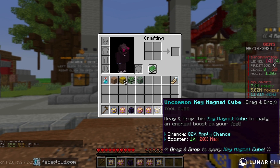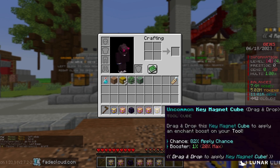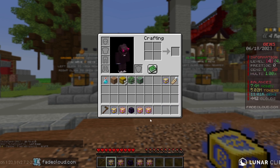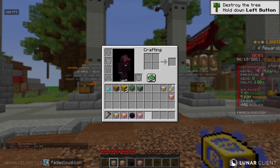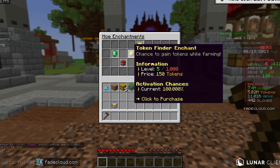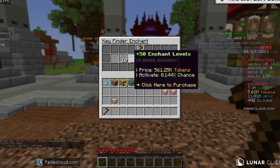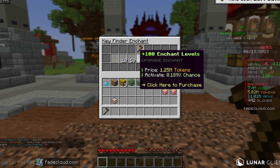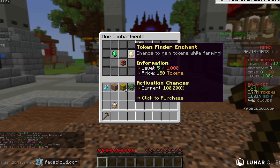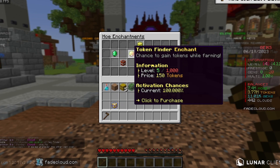Okay, let's see what we got — key magnet, pretty cool but only one percent, so this is not great. We'll save it. Two percent, we need a token finder first and a key finder. So first I'll go with around 100, and the rest I actually want to go with a token finder.